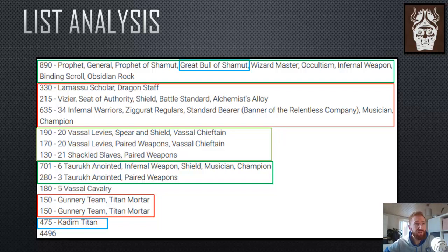That was the list I played in games one and two against Daemon Legion and Dread Elves — still the old book. I think a lot of this list is influenced by the presence of the Great Bull of Sharmut. I love the model, but it's very expensive, and I'm convinced now that if I play it, I wouldn't want the Lama Suscola and the Kadim Titan in the same list, because the Lama Suscola is a model that cannot be hidden behind anything else.